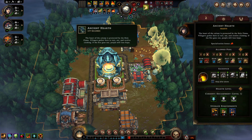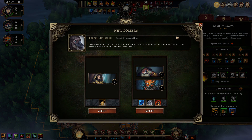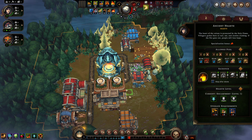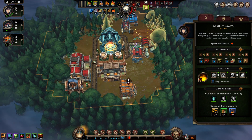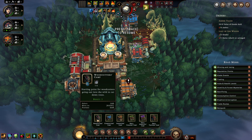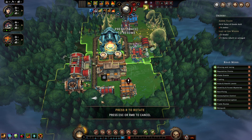Crowded houses is a solid, solid bonus. And given that, you'll be bringing more. I want more there. Let's go camps, let's go lumber — rotate, rotate.